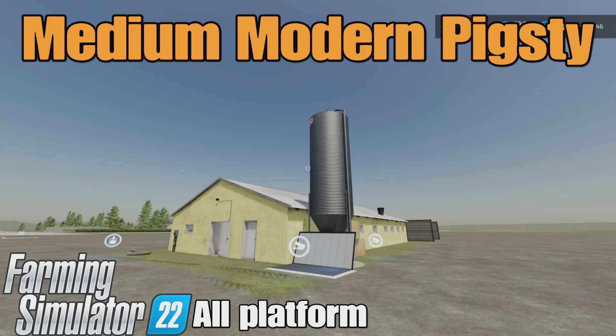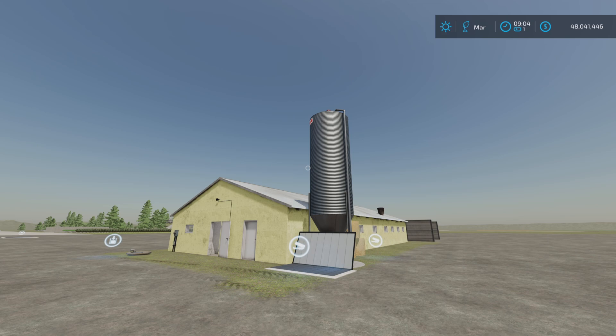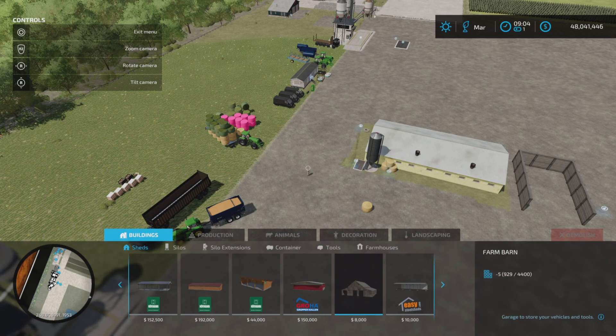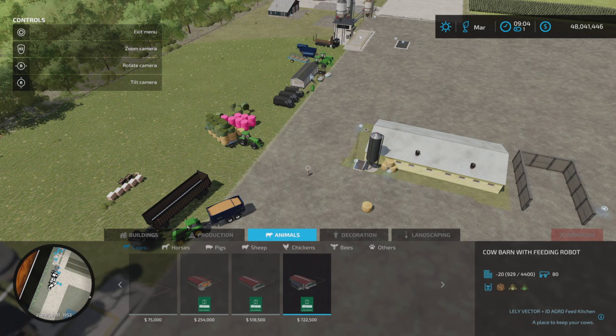Loony Farm Guy here, and this is Medium Modern Pigsty by dudik112 on Farming Simulator 22. It's for all platforms — PC, back in console — I'm here on PS5 on the Rock Crawl map. This is 15.91 megabytes to download, and 37 slots on consoles, so just beware of that. Animals: pigs.